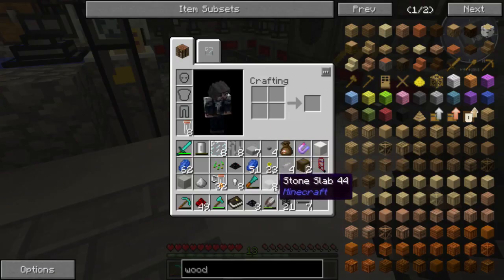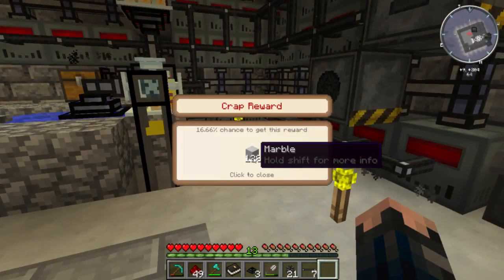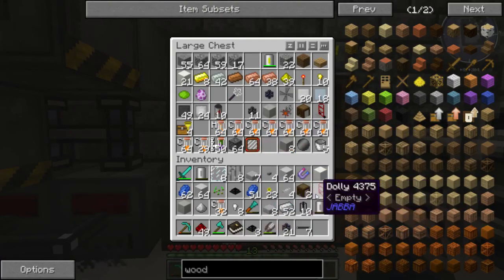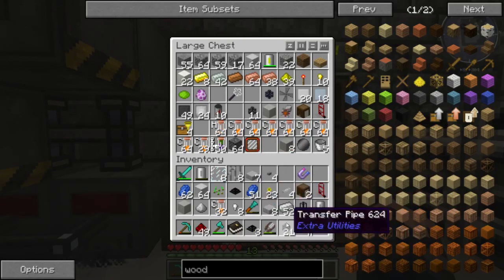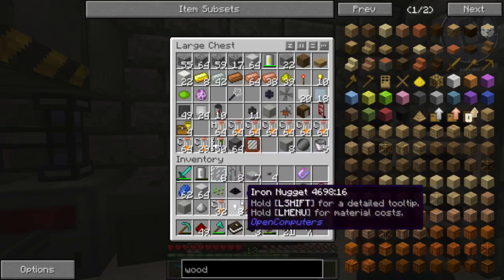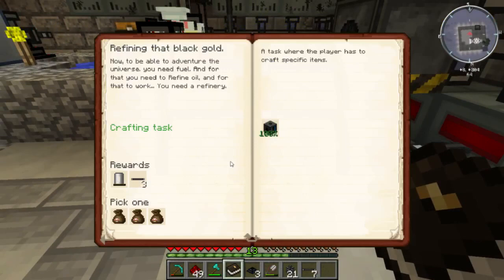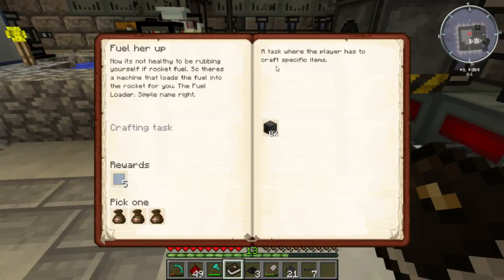Let's actually check out our reward - what are we going to get? More marble, hmm. I actually haven't had a spawn egg for Enderman - not a huge problem, but I think I might be able to work around that using MineCam. What's next? Fill her up - a fuel loader.